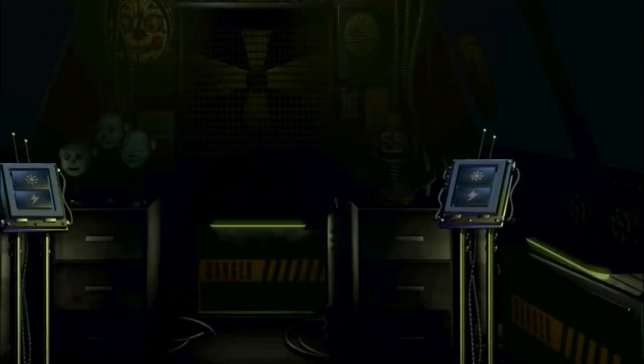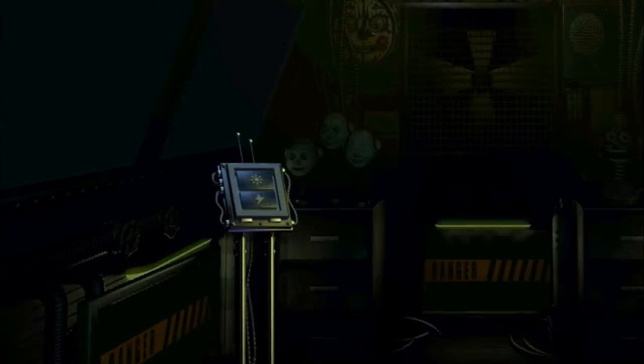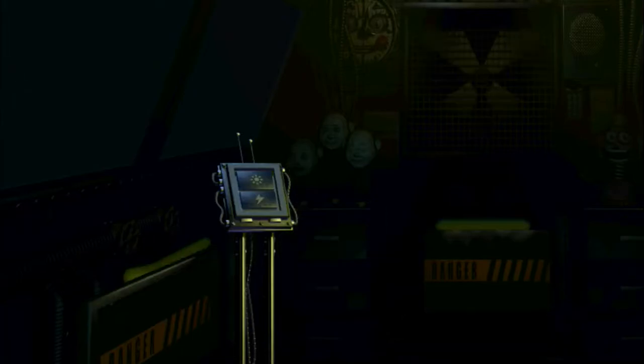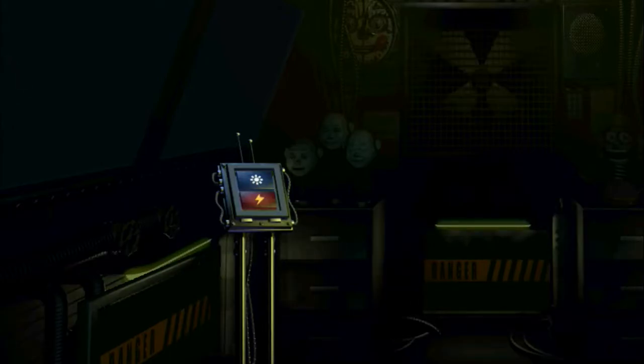You are now in the primary control module. View the window to your left. This is the Ballora Gallery Party Room and Dance Studio. Let's turn on the light and see if Ballora is on stage. Press the blue button on the elevated keypad to your left.